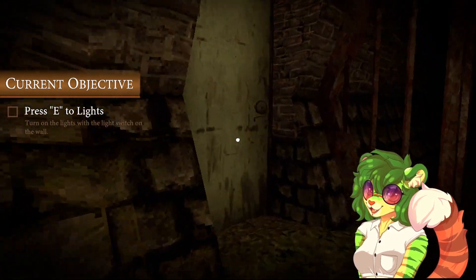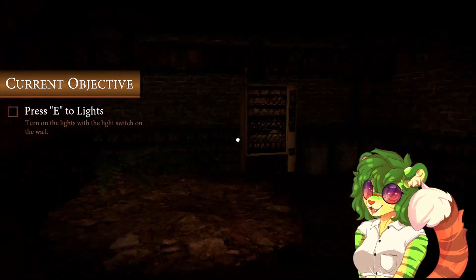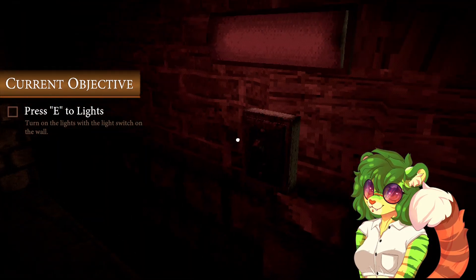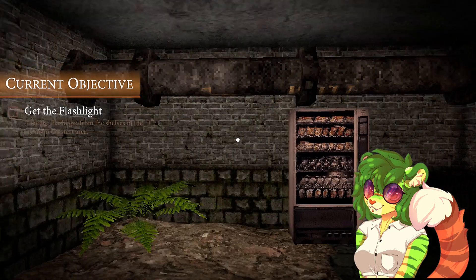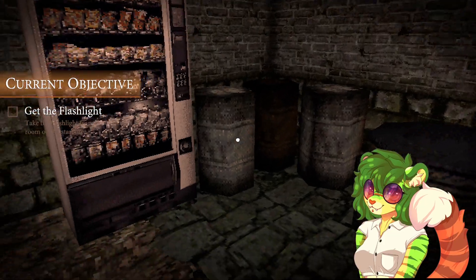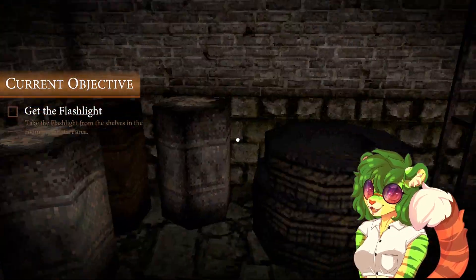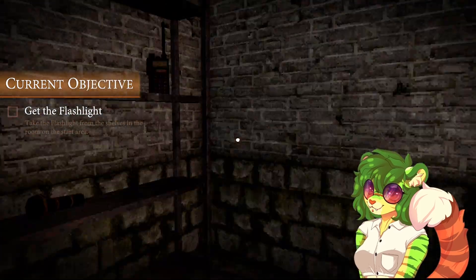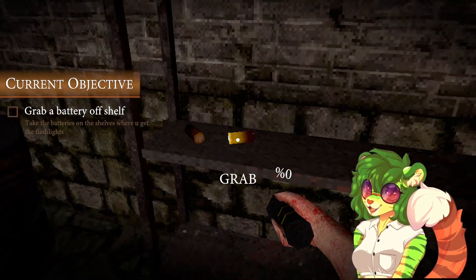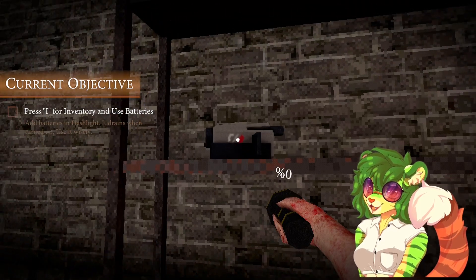Probably not the dev's first language. That opening animation reminds me of 70s style stuff. Get the flashlight — take the flashlight from the shelves in the start area. But I want vending machine snacks! Oh, this is the start area. Press I for inventory and use batteries.